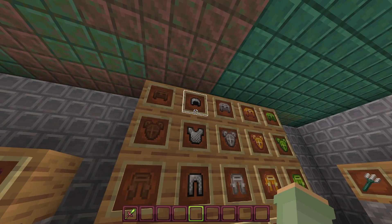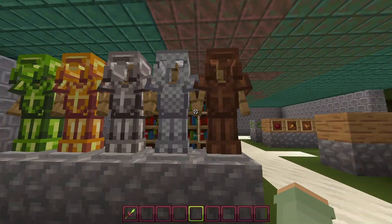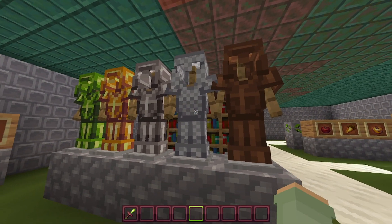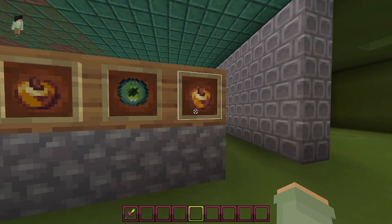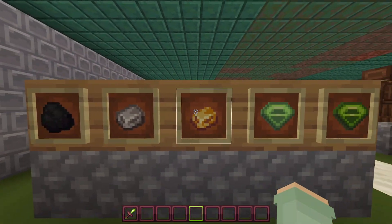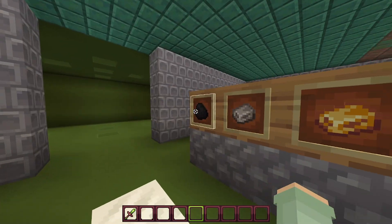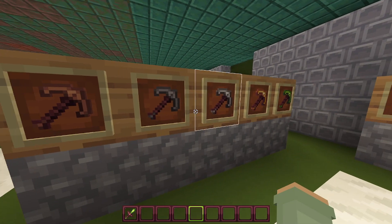But the armor — they did redesign it. Looks like the chainmail armor has nothing; they probably got lazy there. But over here, yeah, the chainmail armor did get some redesign. The apples and golden carrots all look different. I do love the enchant, though — that enchant actually looks cool. Then we have all these items. I like the emeralds and the diamonds — they all look nice.